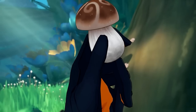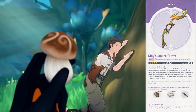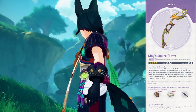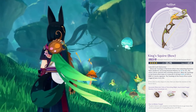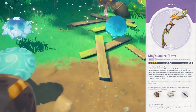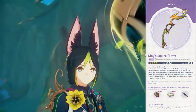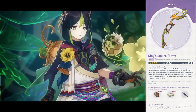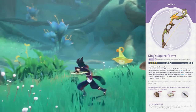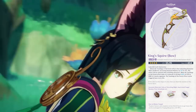Let's start off by talking about the craftable Sumeru bow, King's Squire. The bow comes with a low 454 base attack and a high 55.1% bonus attack stat, which is a teeny bit unfortunate since technically speaking, a higher base attack and lower bonus attack percent is better. But the weapon's passive does provide a hefty elemental mastery bonus when the active character casts their abilities, with the effect ending when the character leaves the field or after 12 seconds, dealing a large amount of the character's attack as damage to a nearby opponent upon ending.